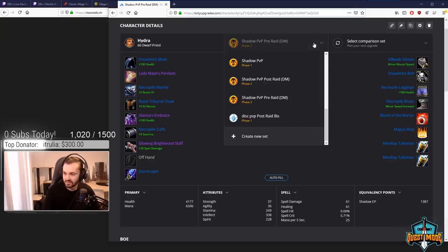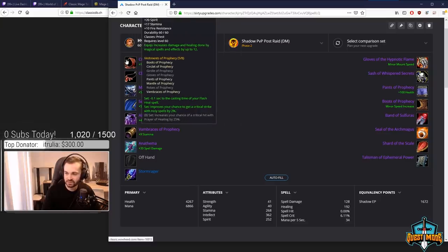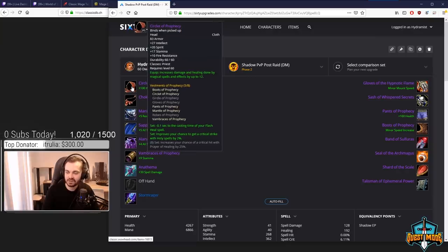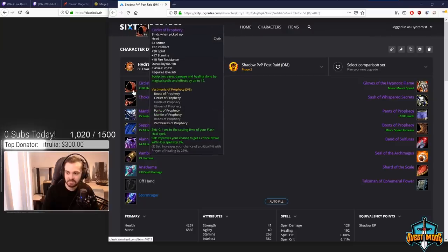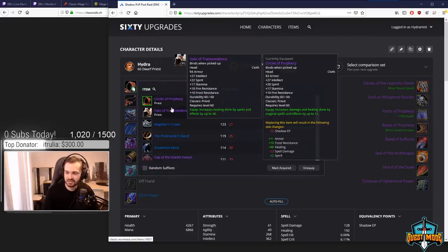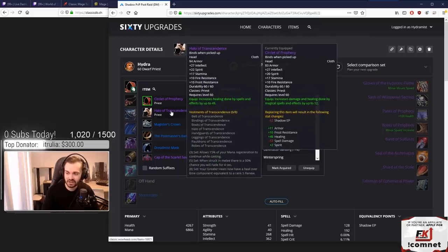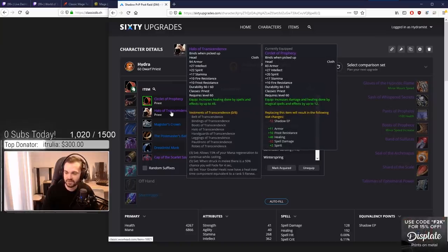Now the Shadow post-raid list. Some picks here are a bit contested. We're starting with the Circle of Prophecy — this one is relatively uncontested. You've got the Halo of Transcendence but that's healing. Circle of Prophecy actually has some damage on it and they have about the same stats in terms of int and stamina. The only thing the Halo has extra is frost resistance, so potentially grab it if you're fighting mages and have a few other frost resistance pieces.